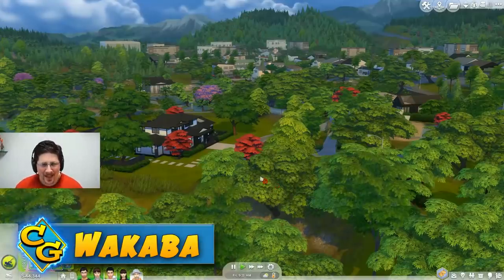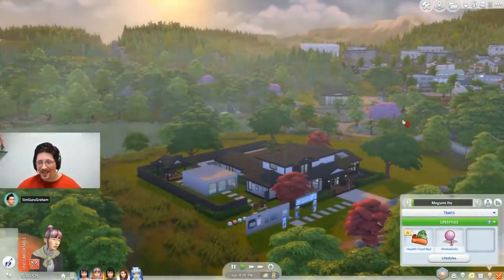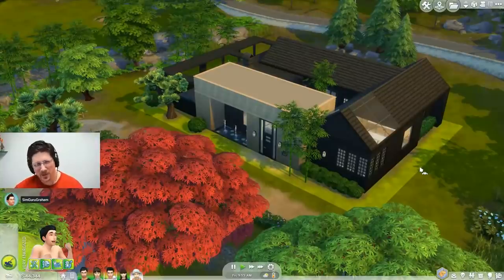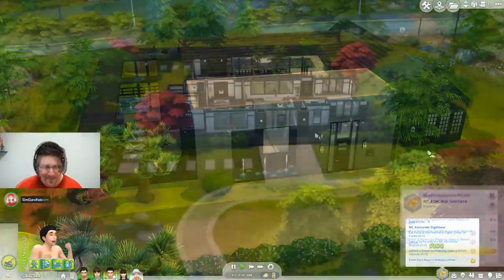On to the stream summary. We started in the neighborhood of Wakaba, which is the youngest neighborhood with modern architecture. We were hosted by one of my favorite Sim gurus, Graham Nardone, who was also producer on this pack.